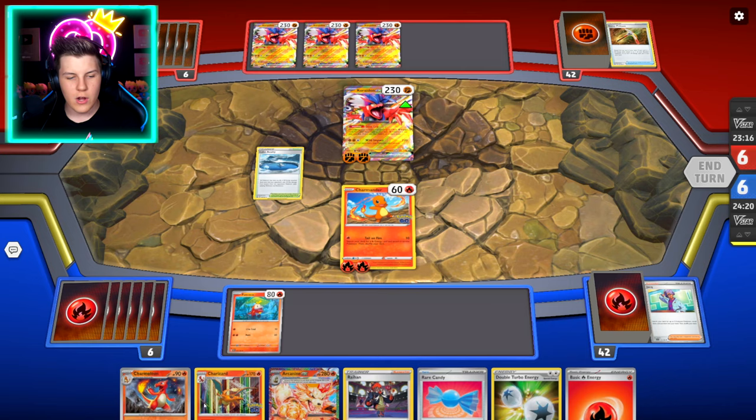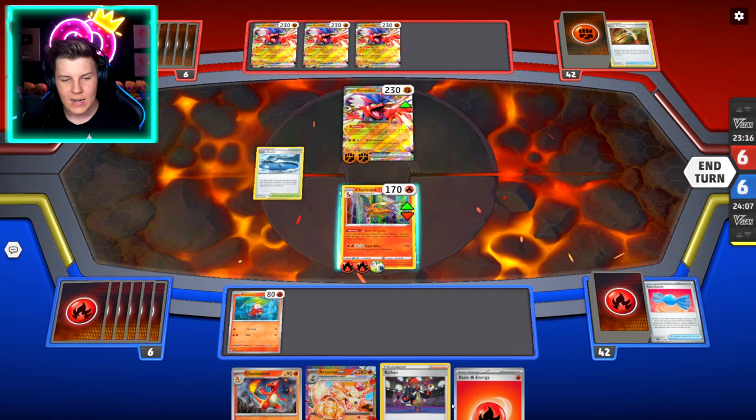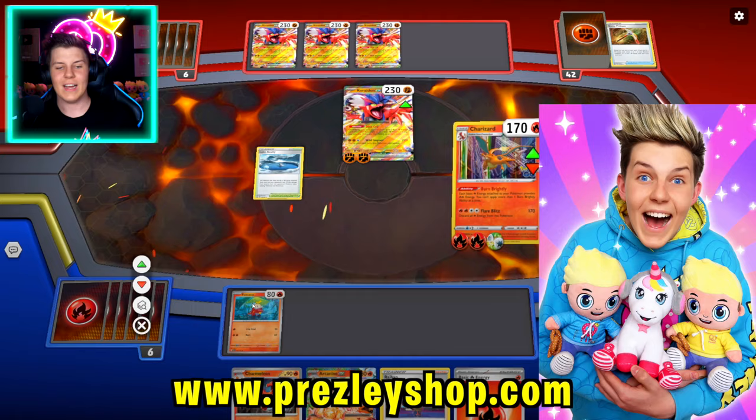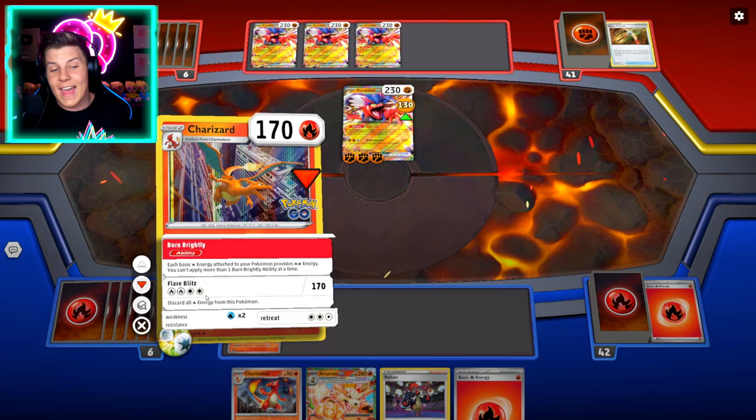We got a few Rare Candy. Let's put that guy down. I think we start by using our Rare Candy with our Charizard — there we go. Then put down a Double Turbo Energy. We can do our Flare Blitz attack — let's go. First attack of the game is insane. We've already got another Fire Energy. The Burn Brightly on our Charizard is really good because it gives us an ability where every Fire Energy we need to use doubles — which is so good.